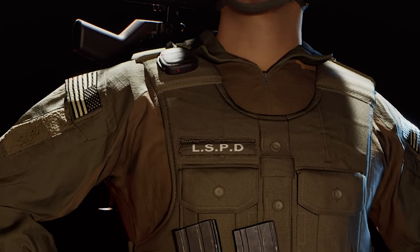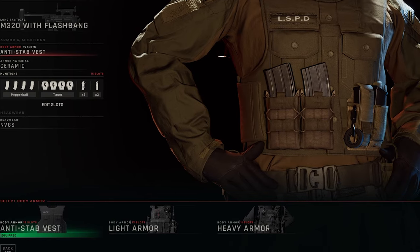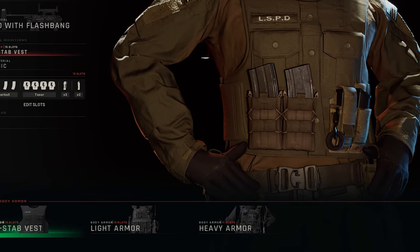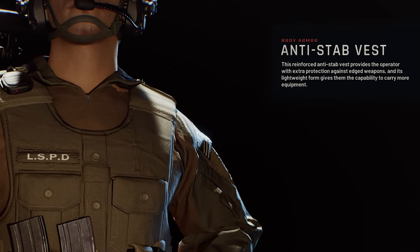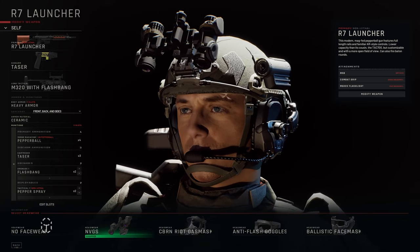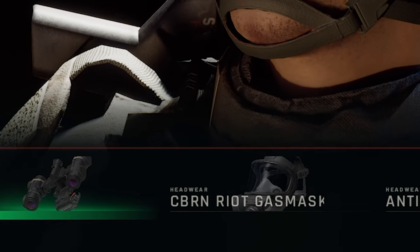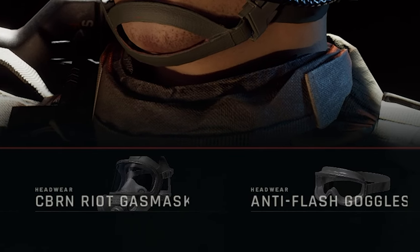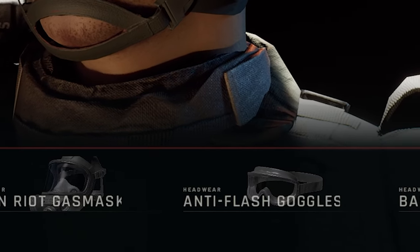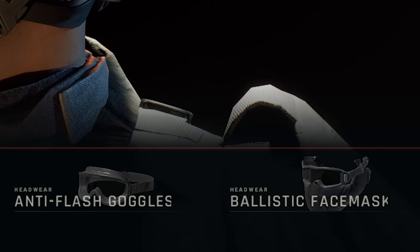I'm all for having anti-stab vests — I think it's a very interesting concept. That being said, I would like to see soft body armor put in place that can stop lower caliber rounds, mimicking a patrol officer response, not just an anti-stab vest that has no ballistic protection. Second being the NVGs. NVGs can be worn in conjunction with gas masks and ballistic mandibles, allowing for the player to equip NVGs along with other helmet items. Allowing for the player to have both is accurate to real life setups, so to not have it in the game would be a really big miss.